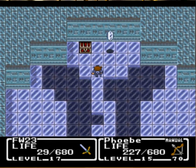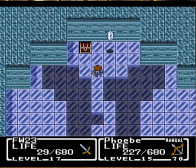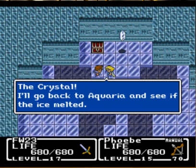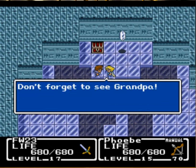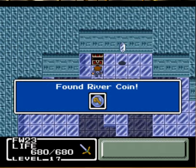And what's this? The Crystal of Water! We did it! Yay! Its brilliance fills the room. So we did it — the Crystal! I'll go back to Aquaria and see if the ice melted. Don't forget to see Grandpa! Right. Bye! So Phoebe leaves us. Don't forget to get this chest — it is the river coin.